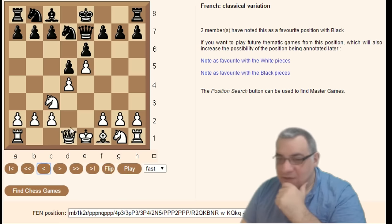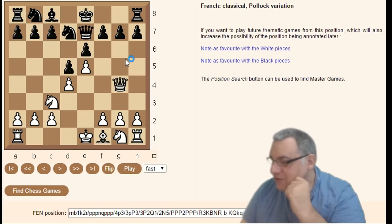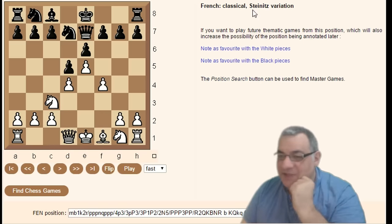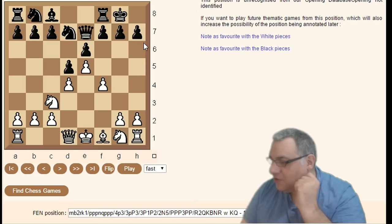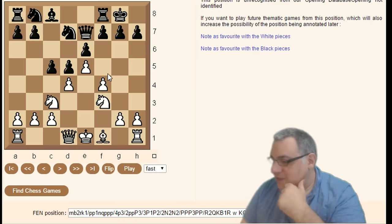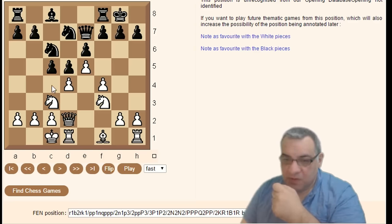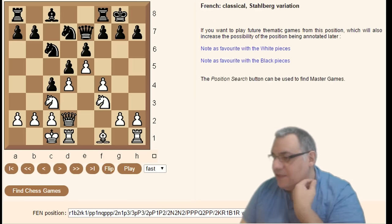f4 is an iconic Steinitzian move — it becomes the Steinitz variation, bolstering the center. Following through: Black castles kingside where White has this space advantage; Queen d2, Knight c6, castles queenside, c4 gives the Stalberg variation. So that covers all the French Classical named lines — everything you want to know about the French Classical.